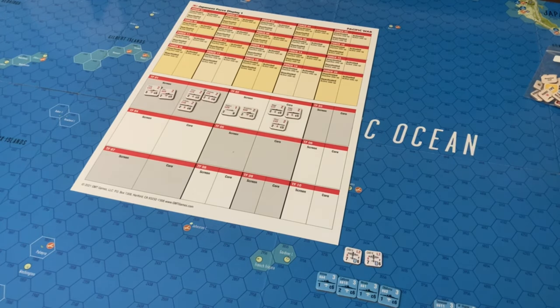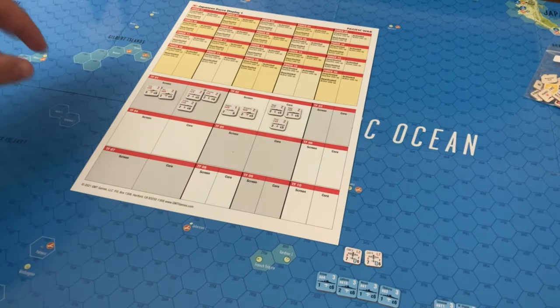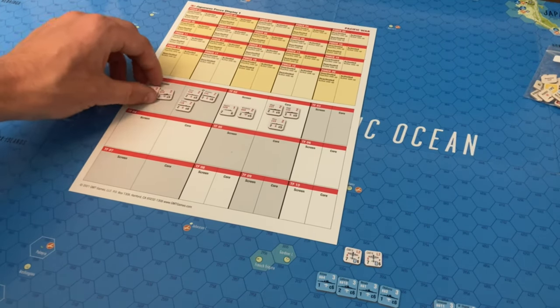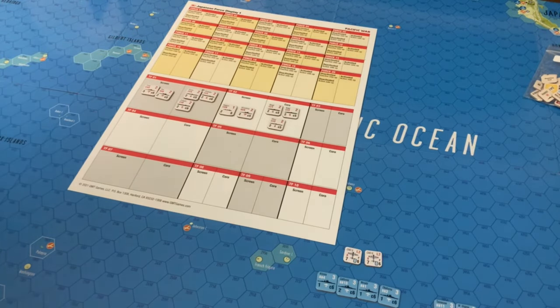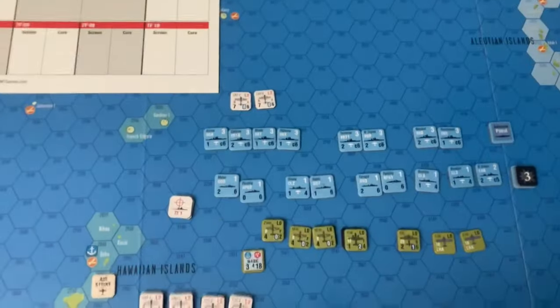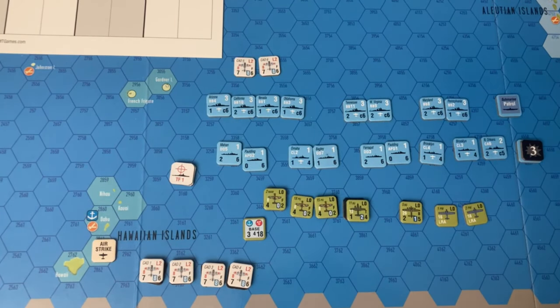For the sake of learning the game, I have created two task forces for the carriers that are hitting Pearl Harbor, including the screens. There's a small chance that if some American planes survive, they can search and launch a retaliatory strike against the carriers — though not very likely. I'm not using the battle board; a lot of these units don't fit in there.